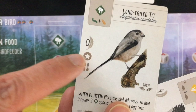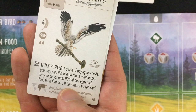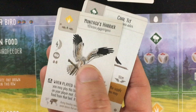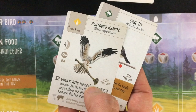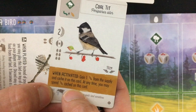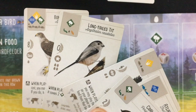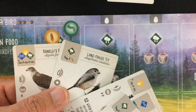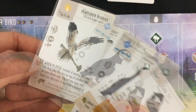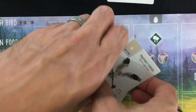Montague's Harrier: when played, instead of paying any cost, you may play this bird on top of another bird on your mat — discard any eggs and food from that bird, it becomes a tucked card. He has the right nest type, gets me the tucked-card goal, and is worth four or more victory points. The Coal Tit gains one grain when activated and caches food on itself for victory points — nice power and tons of eggs, but too much competition. I'll discard him. So I'm keeping the Long-tailed Tit, Benelli's Eagle, and Montague's Harrier, keeping two food tokens.